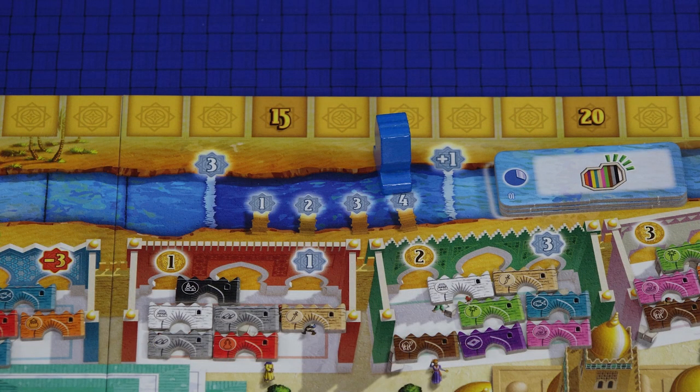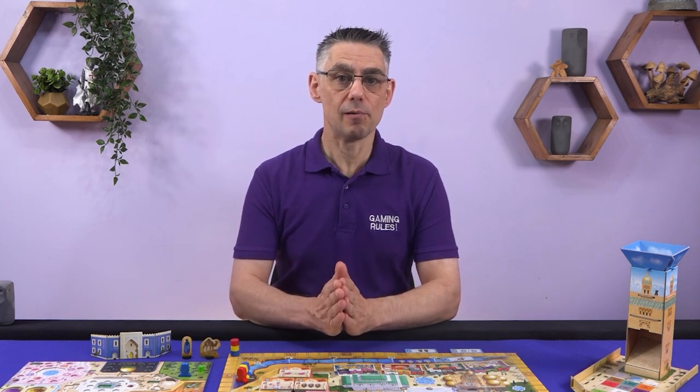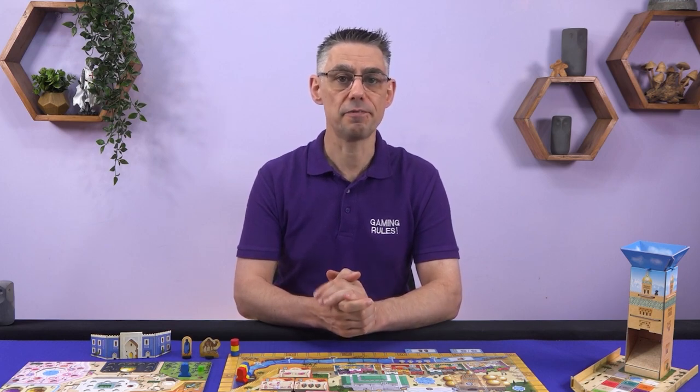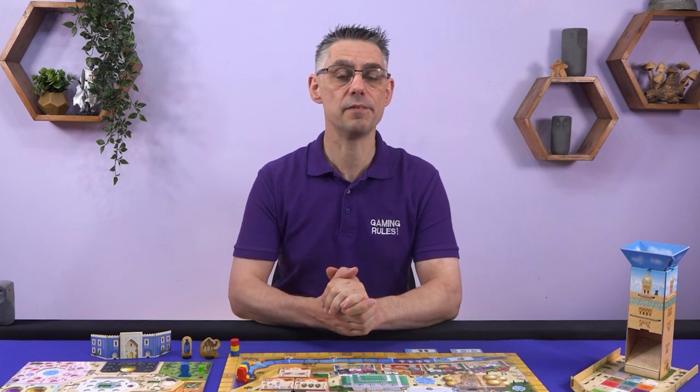When you land on the final space, which is the jetty, place your fisherman on the rightmost empty spot and immediately gain the number of points for that spot. From now on, if you would ever advance more on the river, gain one point for each space you would have advanced. Advancing on the river track is useful as there are end-of-round bonuses for passing the rapids and an end-of-season bonus for whoever advanced the furthest. The fishermen on the river are not reset at the end of each round, but they are at the end of each season.